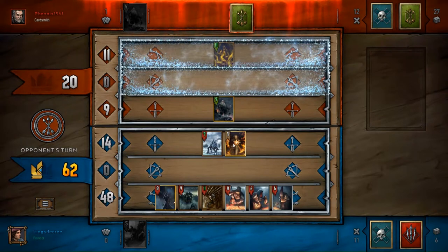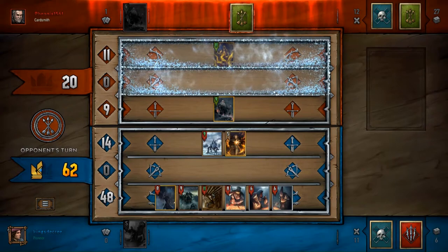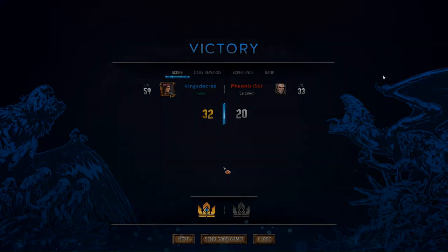Even in the worst case where I get no value and just pass, I still have one card over him to mulligan away without risking my Crones being wasted. That's it — it's a new deck and I'm really enjoying it. I'll make sure to leave a deck list this time; otherwise check the description. Thanks for watching.